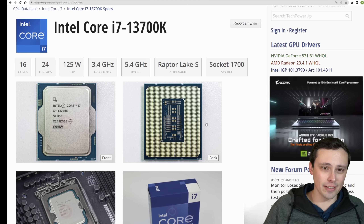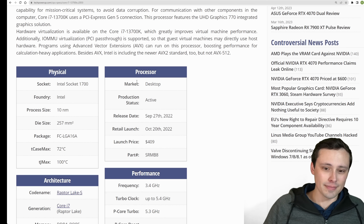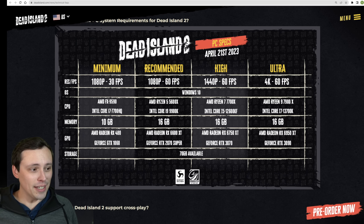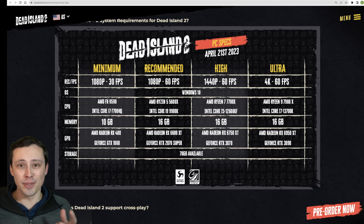They're also listing the i7-13700K, a 16-core, 24-thread CPU, for the Ultra 4K tier — with 8 of those cores being performance gaming cores. Are you guys interested in this game? I could benchmark it when it comes out and see how it actually performs. We'll see the interest level in this video and what you say in the comments. I hope all of you have an excellent day.